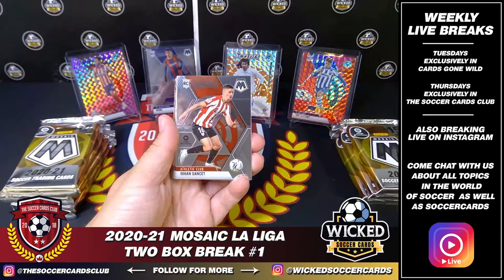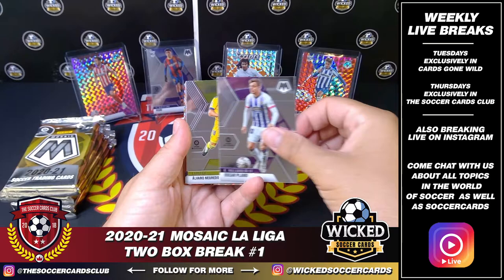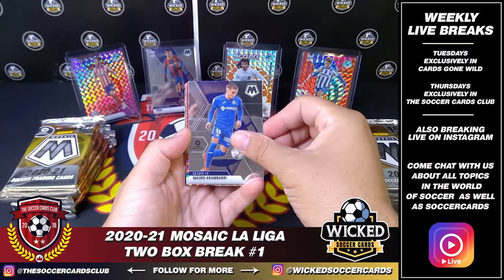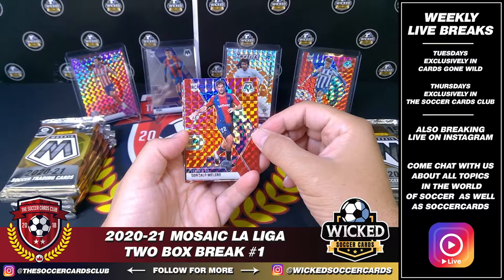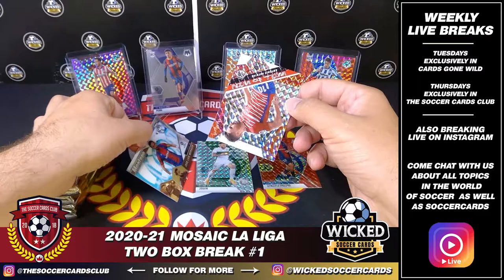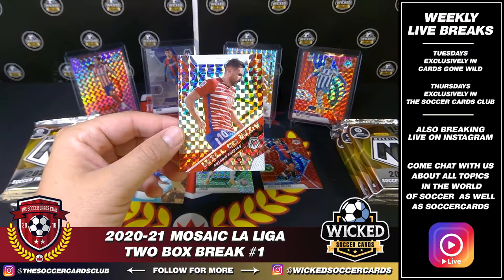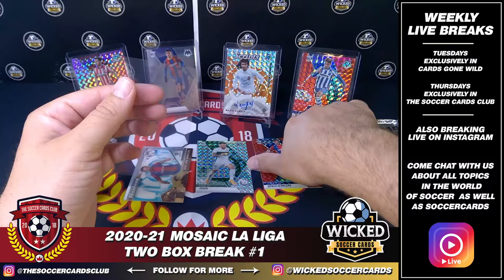Next up: Lucas Boye, rookie. Fran Beltran. Oya Sanse. Ricky Puig for Barca, rookie. Dav Garcia. Manu Vallejo, rookie. Yare Alvarez. Oscar Plano. Alvaro Negredo. Rui Silva. Moro Arambari. For Levante, a red Mosaic parallel — Gonzalo Malero, nice one. Josan for Elche, Mosaic rookie. Jose Lurice Morales for Levante, Montage insert. And a Will to Win, Antonio Puertas, Will to Win Mosaic insert.